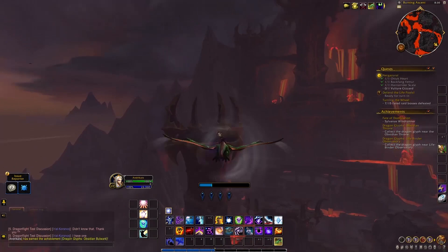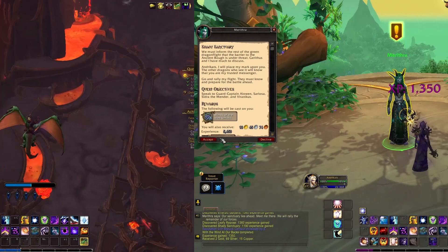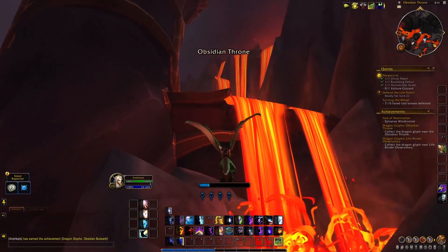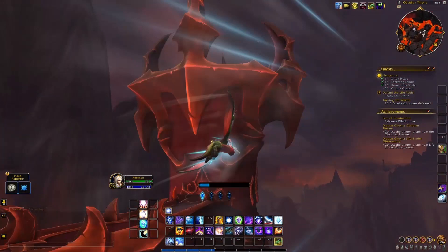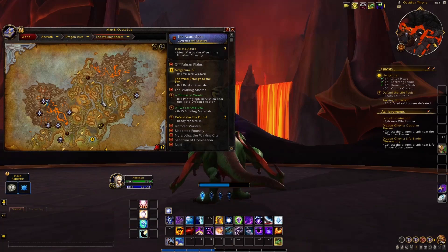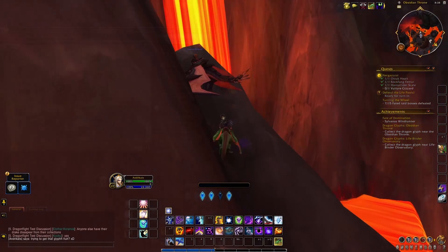For the Obsidian Throne glyph, head west to the Obsidian Citadel, the black dragonflight's throne. The wind currents you can use here are unlocked from the Ohn'ahran Plains questline. Passing through a wind gives you a little push, and they are even visible on the minimap. This dragon glyph is located above a lava pool quite high in the air. If you don't have many dragon riding talents unlocked, land whenever you can, wait for your vigor to recharge, and continue. If you have the Whirling Surge ability, use it — aim it upwards and it will skyrocket you very high up in the air.